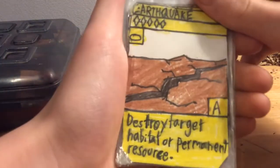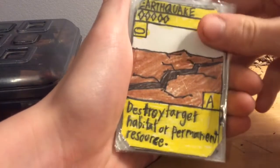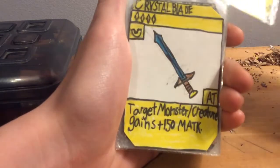Earthquake costs five crystals to play, it's a common, it's an ability, and it says to destroy a target habitat or a permanent resource. There's no way to destroy a permanent resource, so I made one. Pretty simple.